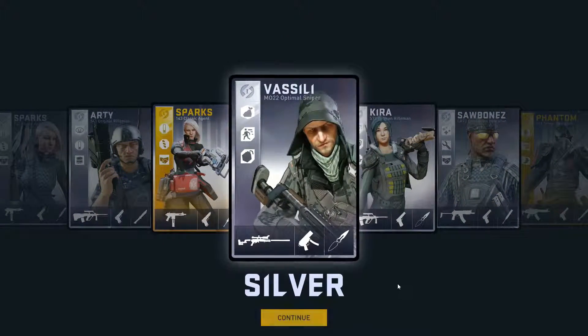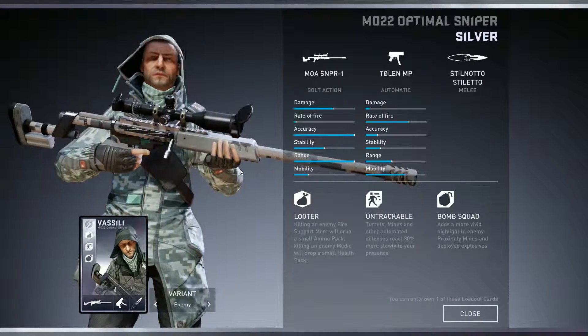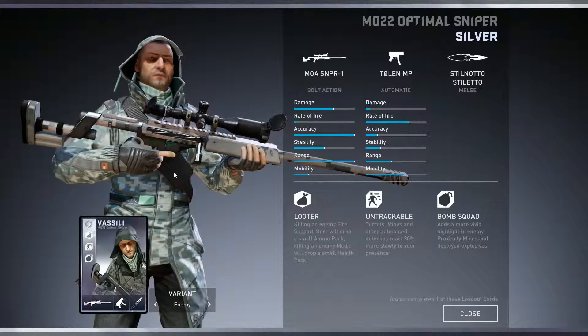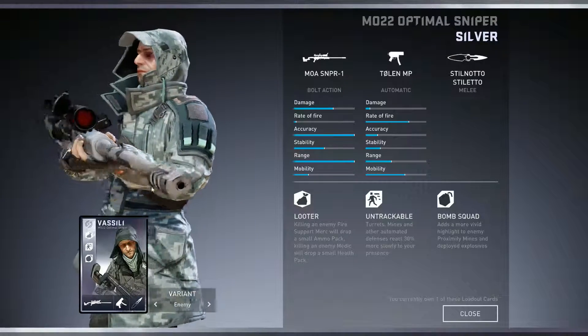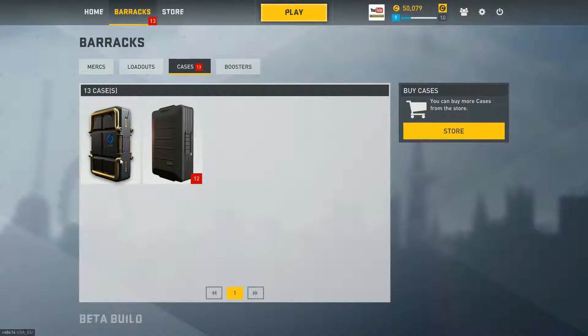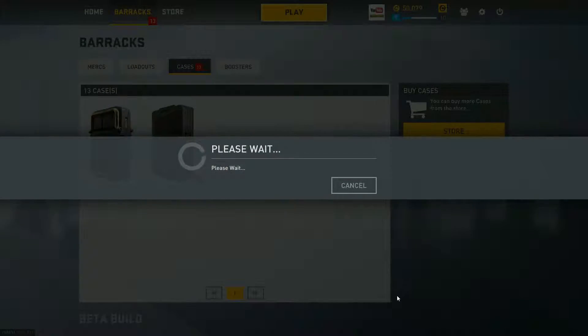Eva — okay, at least it's with the correct sniper. The old one is a little bit slower and has one bullet less in the magazine. It is nice, but I already have a gold facility so I'll probably use that one. So the last case — here we go, wish me luck, I'm gonna close my eyes.